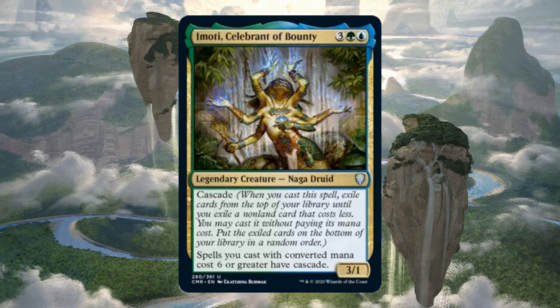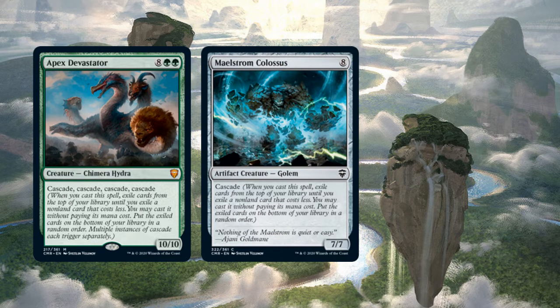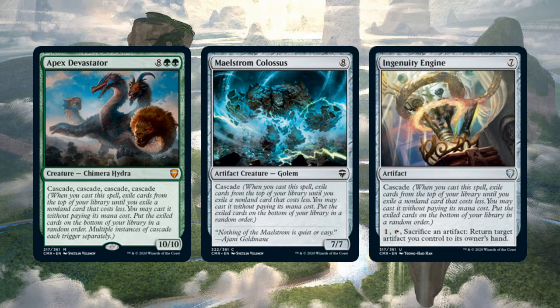With a carefully tailored mana curve, you could cast a 10-drop with Cascade like Apex Devastator, then cascade into an 8-drop with Cascade like Maelstrom Colossus, then a 7-drop like Ingenuity Engine, and so on. You can chain into several spells that all have Cascade. If a spell's CMC is 6 or more and Imoti is on the field, it gives you another Cascade trigger even if it doesn't have Cascade built in. It's inherently random, but it's really fun and can be very powerful.